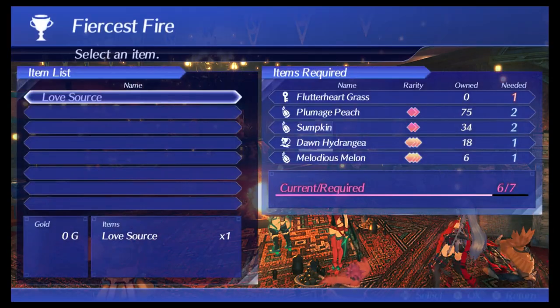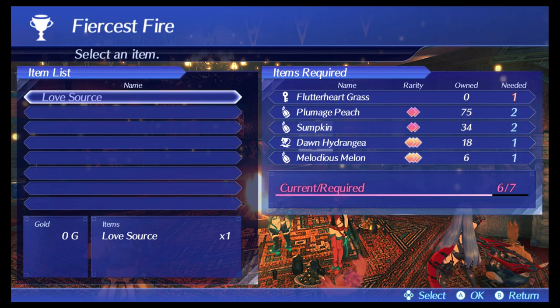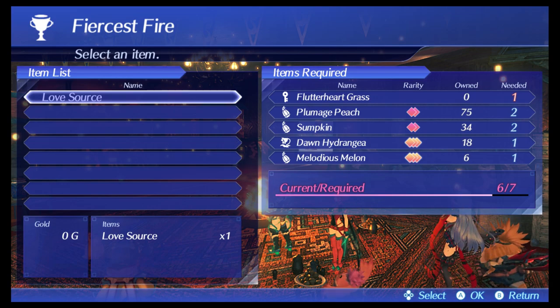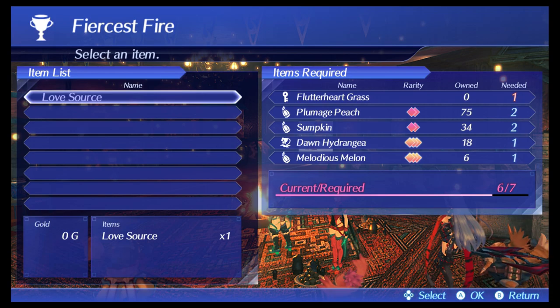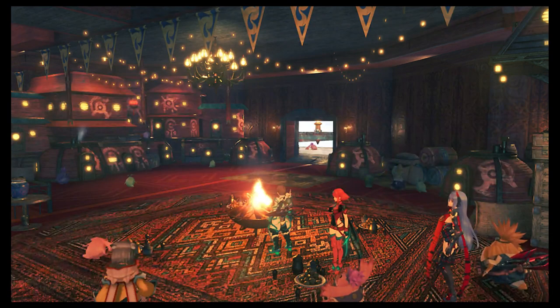Once you do the quest, you need a Plumage Peach, Sumkin, Dawn Hydrangea, and Melodious Melon. But the key item that you need is called the Flutter Heart Grass, and I'll show you where you can get it.